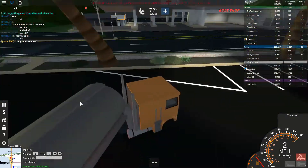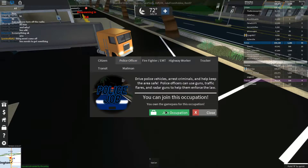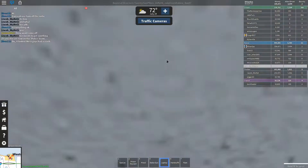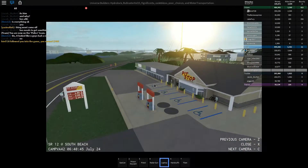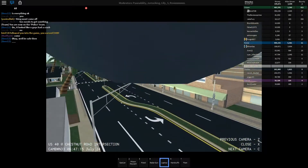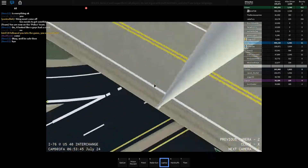I also want to show you some other new stuff. In the police job, if you're a police officer you now have a laptop — and it's not just for looks. If you click on 'traffic cameras' at the top, you can scroll through cameras. Last time I did this there was only one camera, but now there are more.